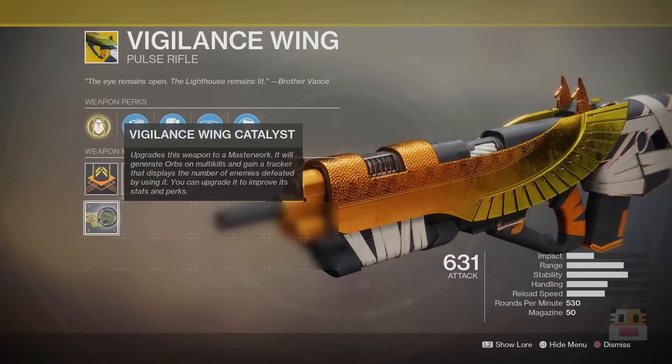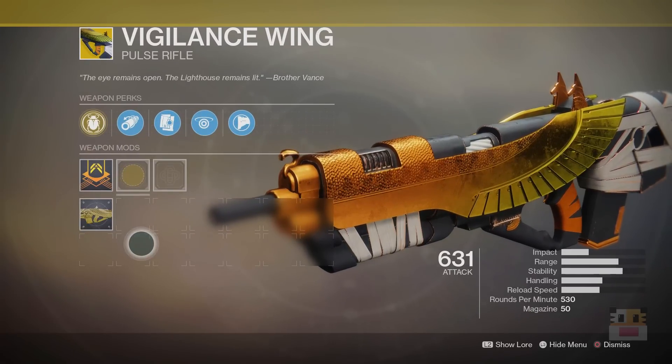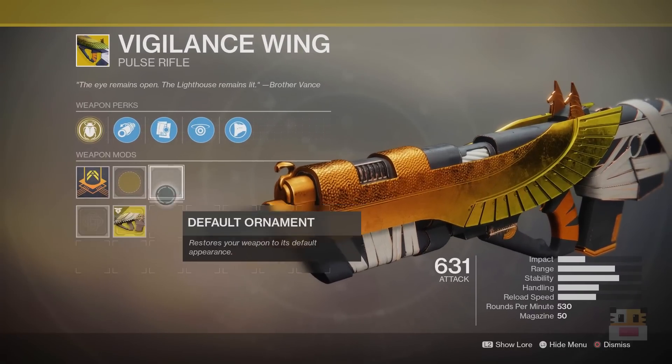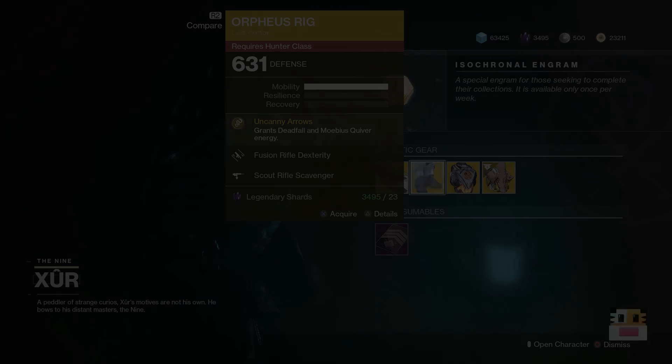As far as the catalyst goes, it makes the weapon fully automatic so you can just hold the trigger down and it will keep firing. In my opinion, this is not a boon to the weapon, but the catalyst exists. It drops from Crucible and you can get this one to drop randomly. There are a couple of different skins on it that make it look really, really dope, but other than that there's really not much more to say about it.